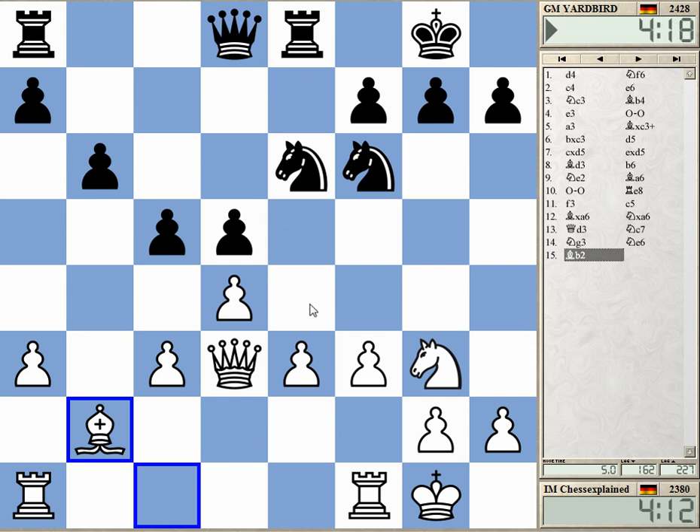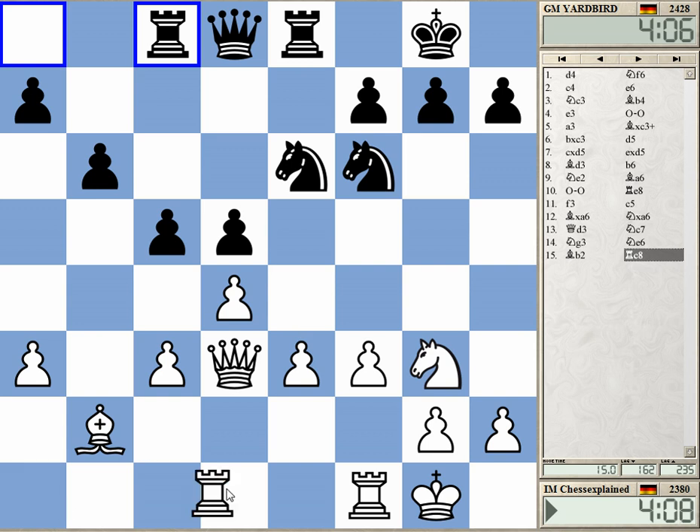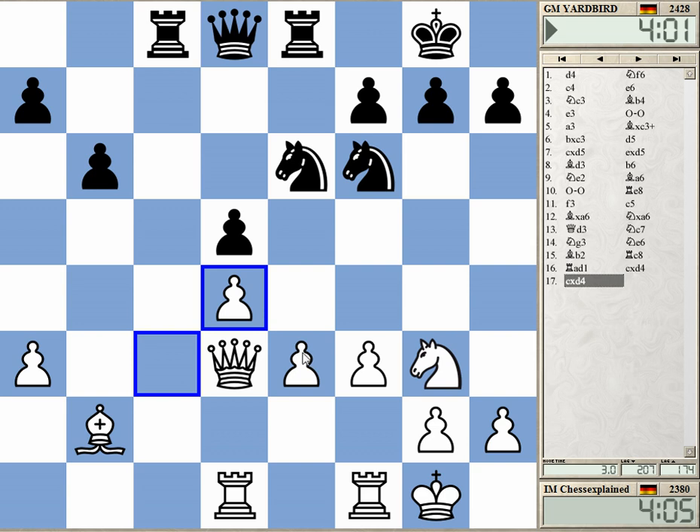I know these games but sometimes I get confused with the years. This was the classic game where at the end Botvinnik played bishop a3 — this very well-known long sacrificial line. Here my idea is to play e4; I'm trying to get this perfect pawn center.